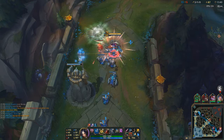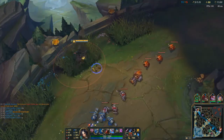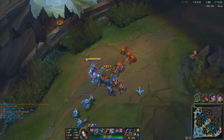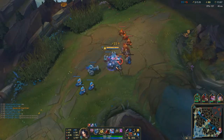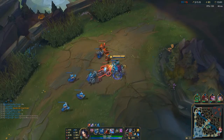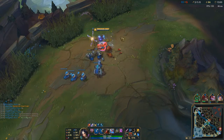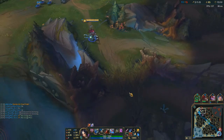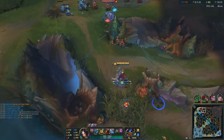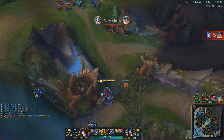We'll get a ward as well. Looks like Jax is farming, I haven't seen him on the map. The lane's actually pushing to me. I'm gonna place my pink ward here. I want to clear his vision. Zach could always come straight back to top if he wanted to.